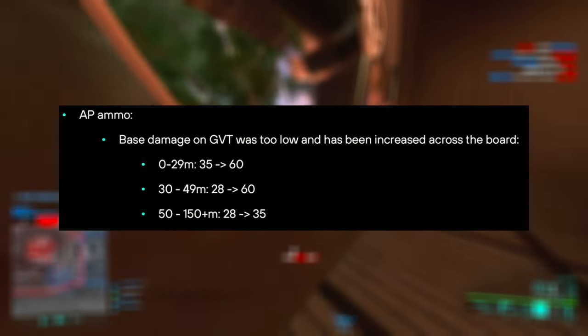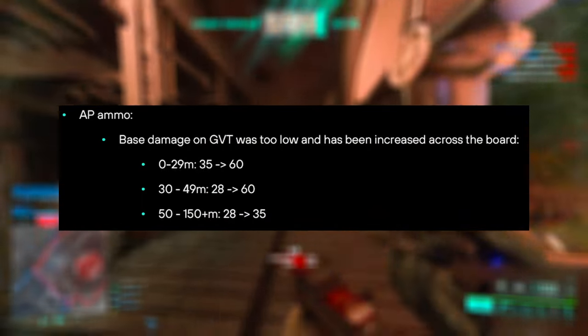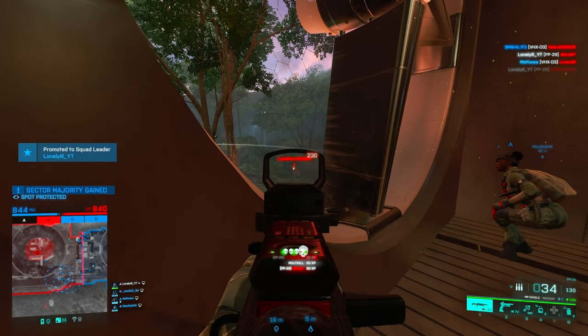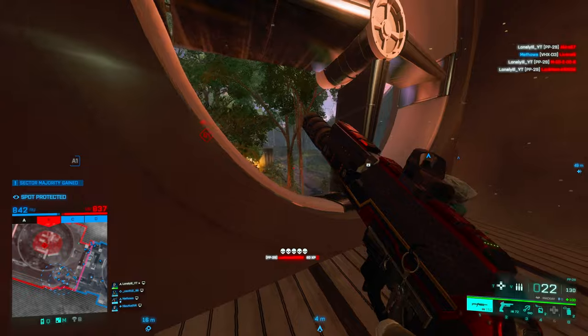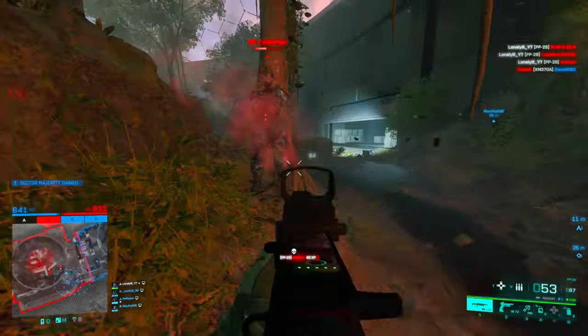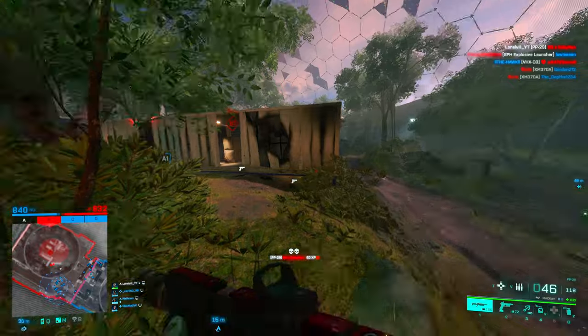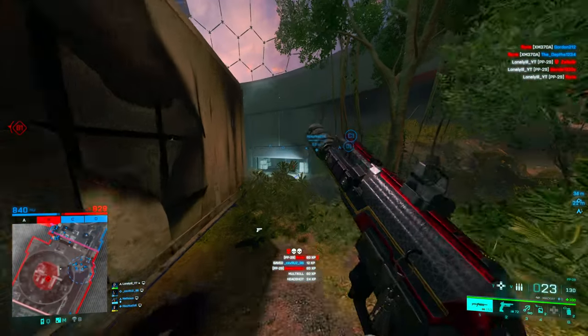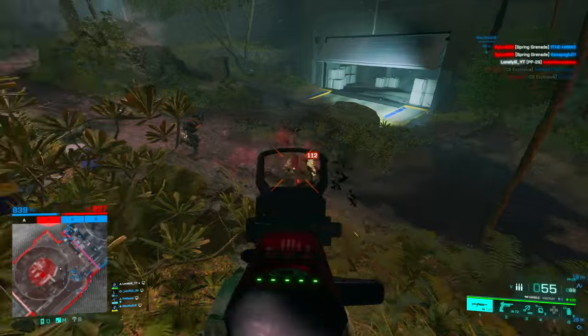They also buffed the GVT — you now deal more damage, making it a consistent two-shot up to 50 meters and a consistent three-shot after 50 meters. That's a good change since the GVT is such a useless weapon, but I still think they should add more projectile speed. The projectiles are so slow that I'm not sure the damage buff alone is enough to make the gun viable.